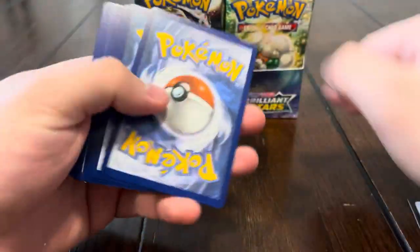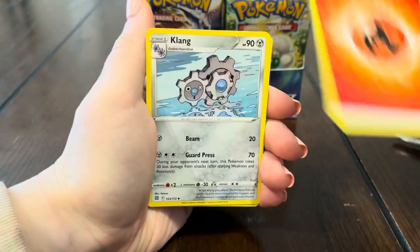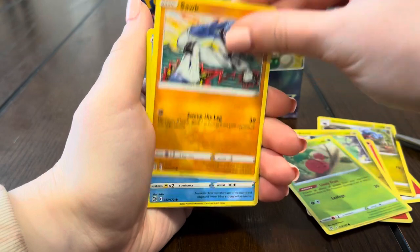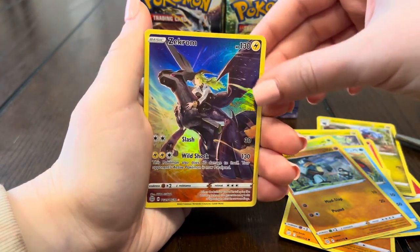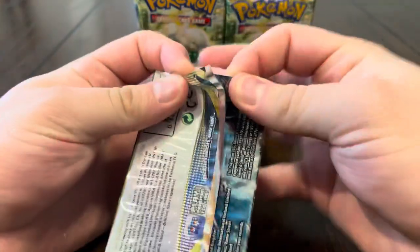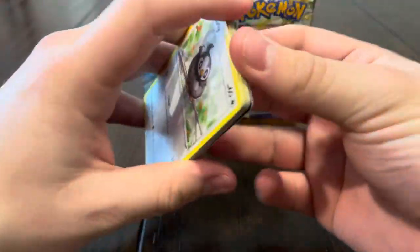We're still missing a couple of cards from the set — a couple of full arts and stuff — so hopefully we can pull those in this video. Next pack: Corphish, Golett, oh Zekrom! Let's go, and a Clefable. We do already have that Zekrom, which stinks, but we're gonna get a couple more trainer gallery cards hopefully.